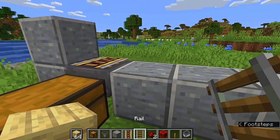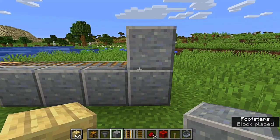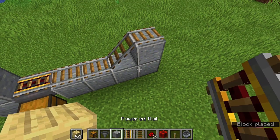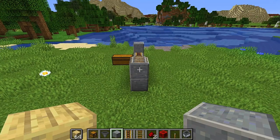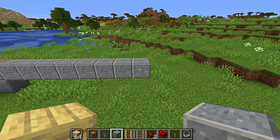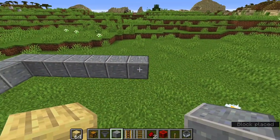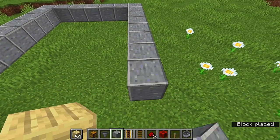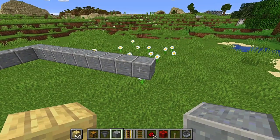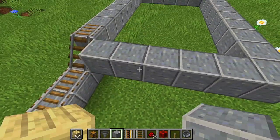On top of those three blocks, put regular rails. Then go up two blocks and put a regular rail. From there, go an additional eight blocks — one, two, three, four, five, six, seven, eight — then turn and do six, turn again and do nine, turn again and do five, and we come back around. You should have a rectangular loop shape.